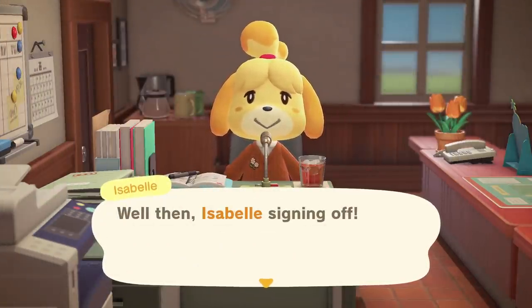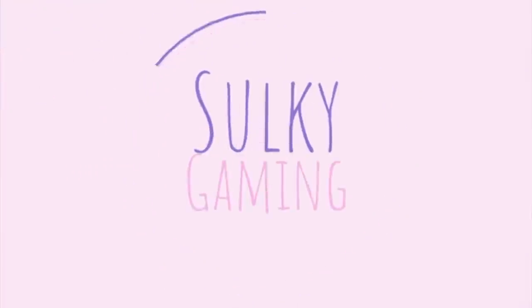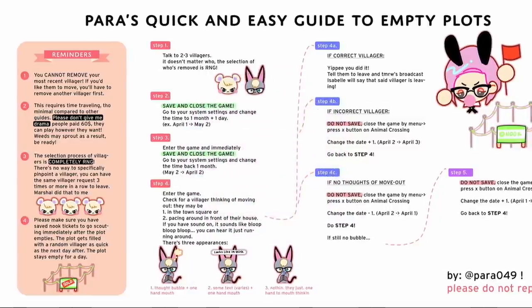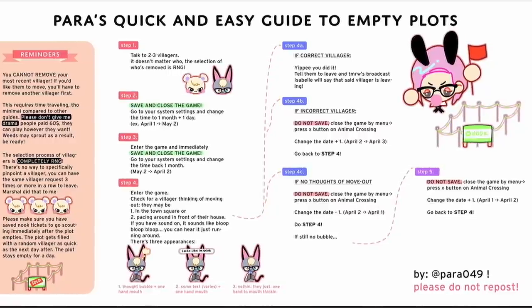Hi everyone, this is Sulky, I hope you're all doing well. Today we're going to test a method for kicking out a villager. I saw Para's quick and easy guide to empty plots on Twitter, so I figured I'd test it out with all of you and see if it works.